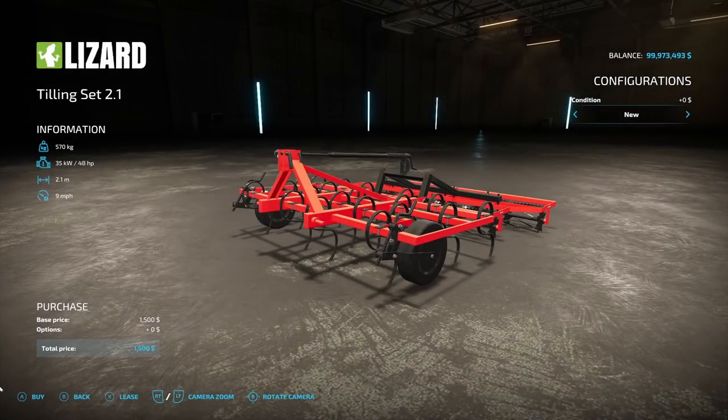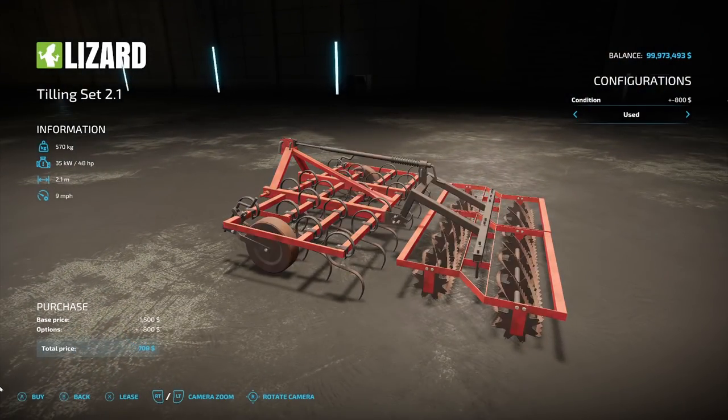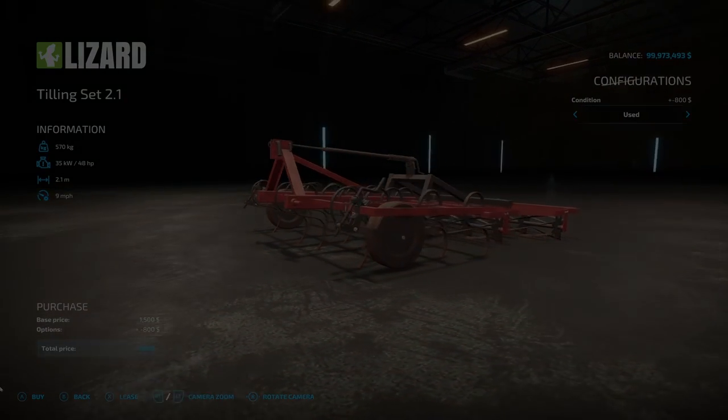We're not done on cultivators yet. Another one: the Lizard Tilling Set 2-1 from Kanzi. It's 570 kg, requires 48 horsepower, 2.1 working meters, 9 miles an hour, $1,500. You can get it in new or used condition — I love that used look — and used drops the price down to $700.